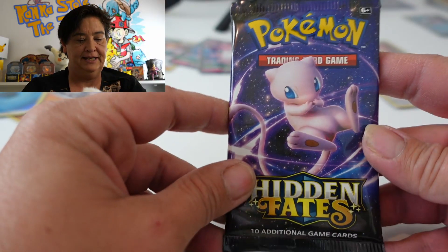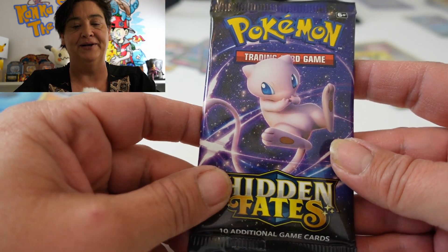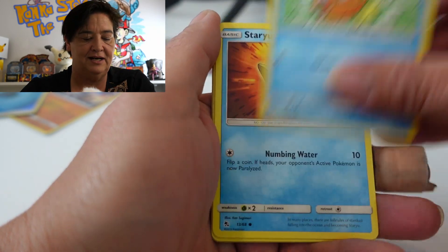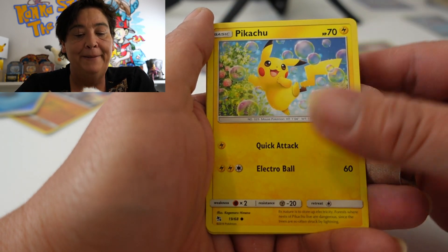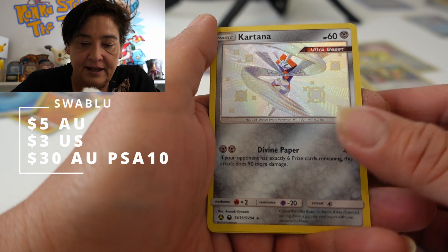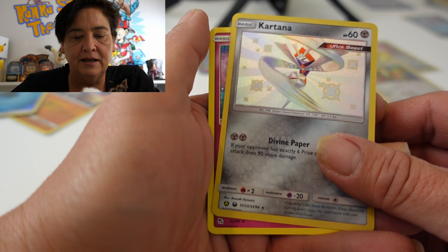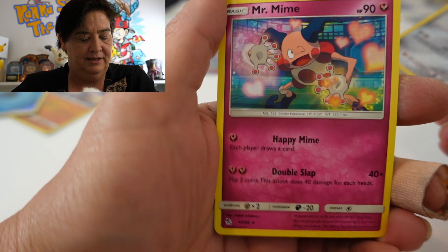All right, last pack — last pack, amazing guys. I think we can do it with a Mew. I think we can do it with a Mewtwo. Graveler. Farfetch'd. Brock's Grit. Magikarp. Staryu. Slowpoke. Voltorb. Pikachu — the gilt with all the bubbles. Ooh, and Kata — did we get Kata? No, we got a different one. Anyway, Kata baby. And a Mr. Mime Rare. And that is a really amazing Mr. Mime.